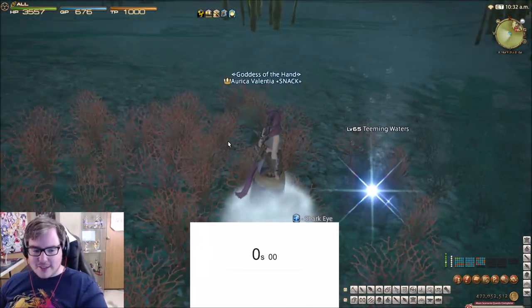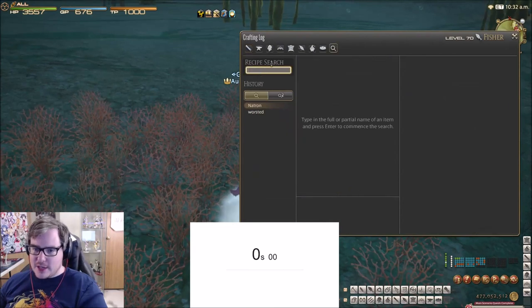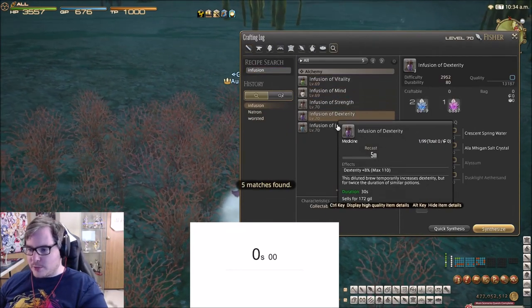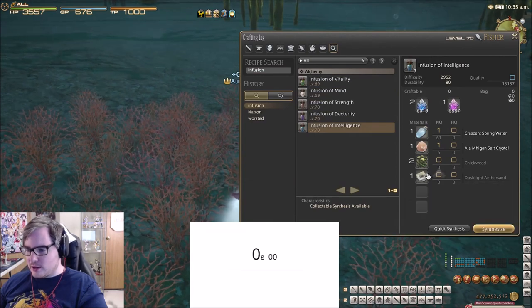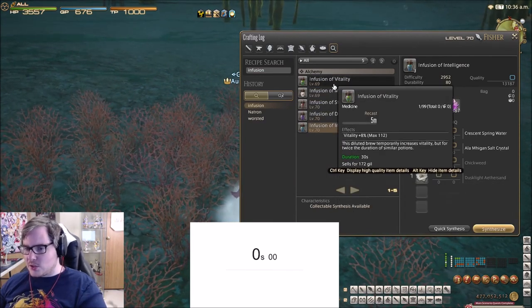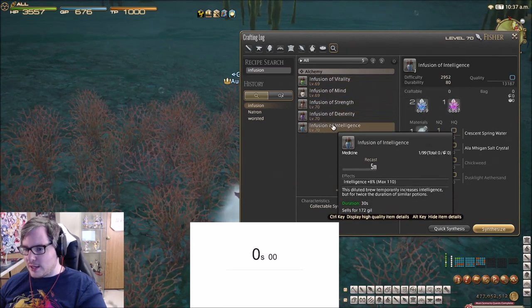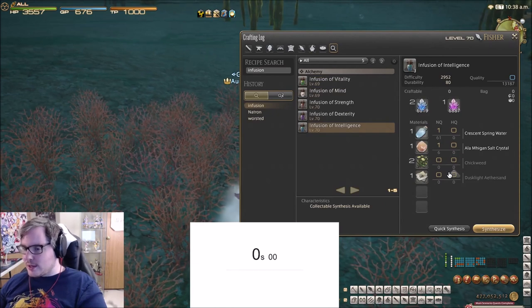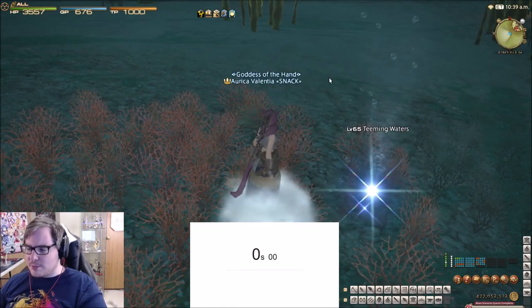We are doing dustlight aether sand, and these aether sands can be used for things like infusions as well as a bunch of food. They're generally pretty expensive and they generally keep their expense just because people will need these until for every raid tier. I imagine they're especially going to be expensive on raiding servers, so keep that in mind.